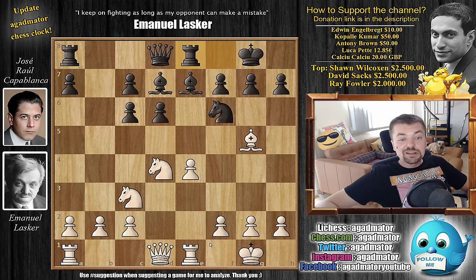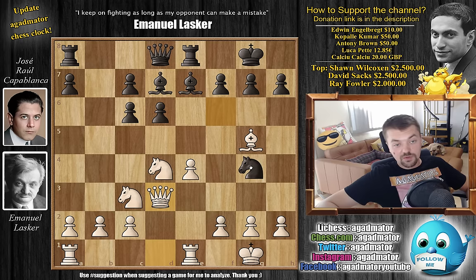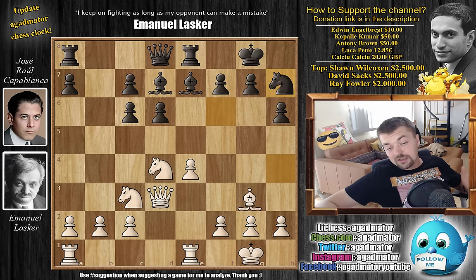With rook to e8 and now queen to d3. Just for comparison, this line has been played after this match for a very long time. For example, in 1945 in the Moscow Championship, David Bronstein had this position against Peter Romanowski, and Romanowski continued with knight to g4, offering the trade of the dark-square bishops. David Bronstein was able to win that game, but here Lasker continues with h6, bishop to h4, and now knight to h7.